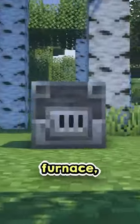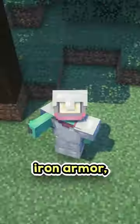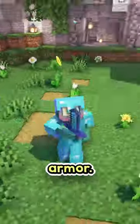Then, using a blast furnace, politely request this volunteering villager to become an armorer. This type of villager can trade items like emeralds, a shield, iron armor, and the only way in the game to get chainmail armor. And also a bell, for some reason. But most importantly for us, it can trade enchanted diamond armor.